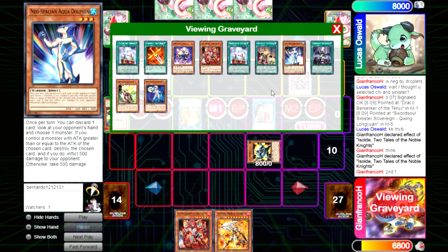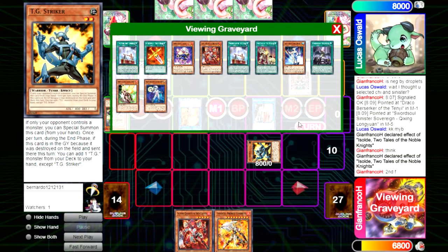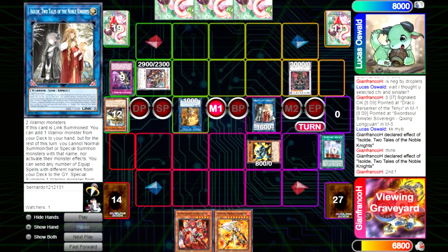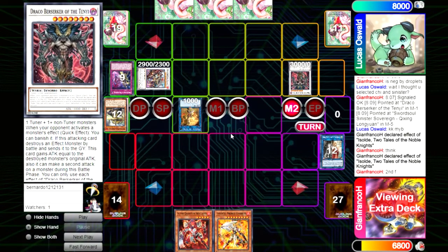They let us summon TG Striker, so maybe they don't have hand traps. At this point, if we had Renaud on board, we'd just summon Doppel Warrior and have the Doppel loop — easy win. But we are not winning now — we are just surviving and making Side Lock, which is another win condition, just different. So we destroy this.